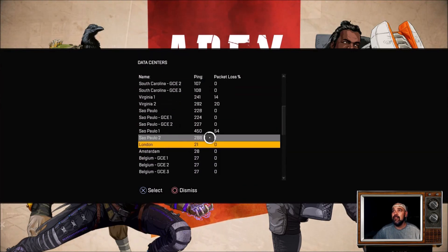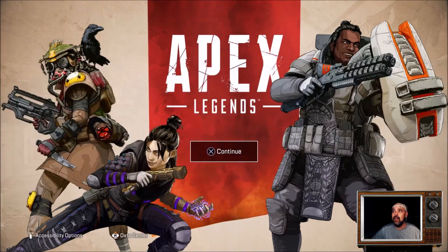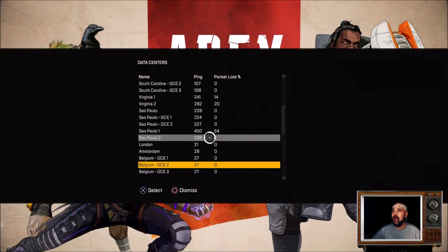I'm currently in London and that's the lowest ping, so I know that's the fastest server I can use. If I wanted to change to my next closest server it would be Belgium — just hit the X button and that changes the server region. Click back on it again and I'll move back to London.